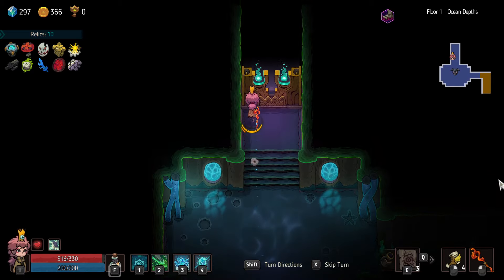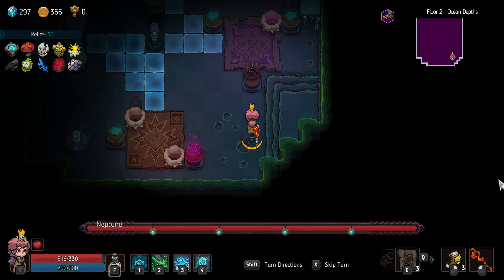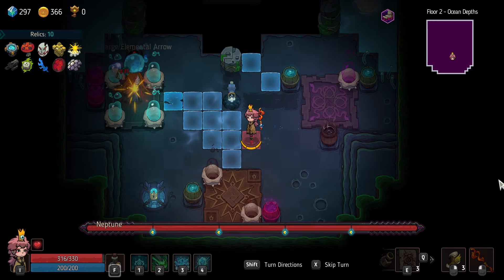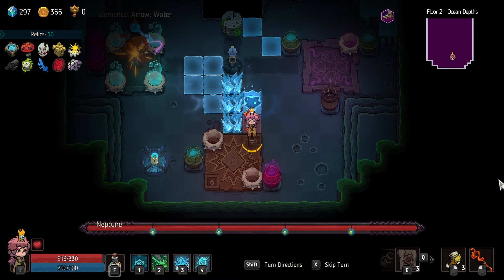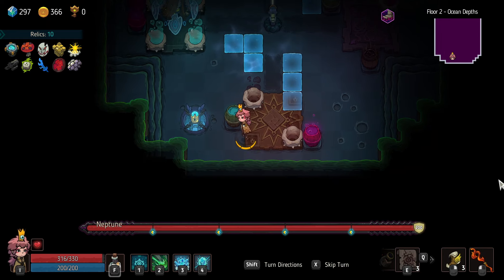Bad room placement, bad relic, or cursed chest placement — whatever the hell you want to blame it on. All right, Neptune — let's do it. Okay, just gotta get to her.